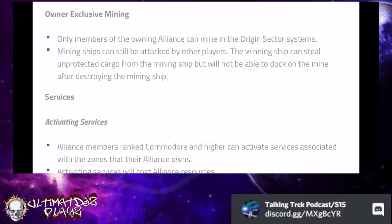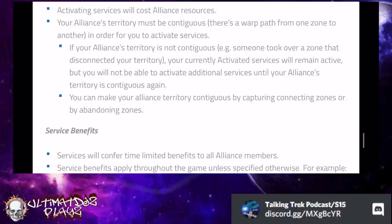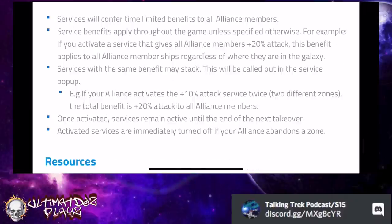Only members of the owning alliance can mine inside these sector systems. However, mining ships can still be attacked by other players — you can lose unprotected cargo, but that attacking ship cannot dock on the mine after destroying yours. Alliance members commodore and higher can activate services associated with the zones you own, which costs alliance resources. Your alliance's territory must be contiguous — no interruptions in the warp path — in order to activate services. For example, if you own territories A, B, and C and you lose B, you won't be able to activate a service from territory A unless you reconnect that path.